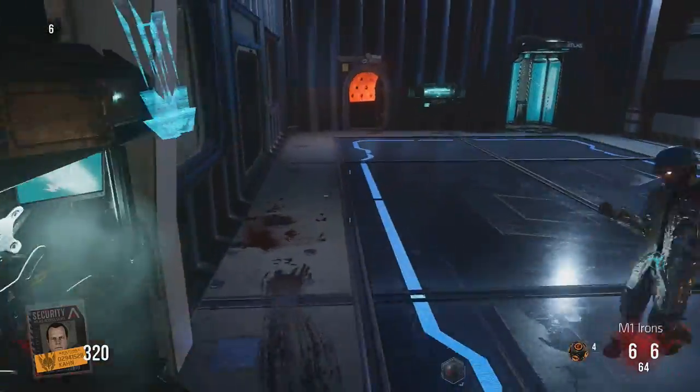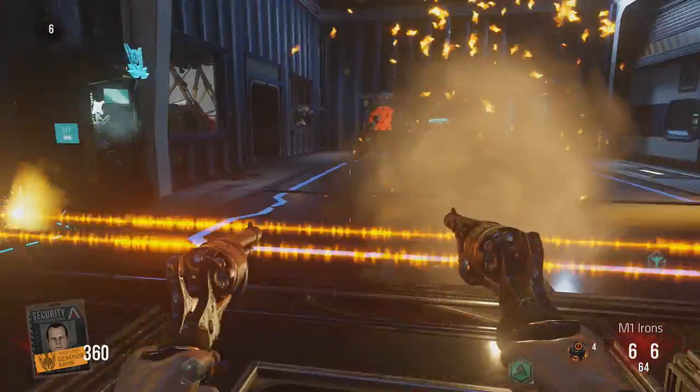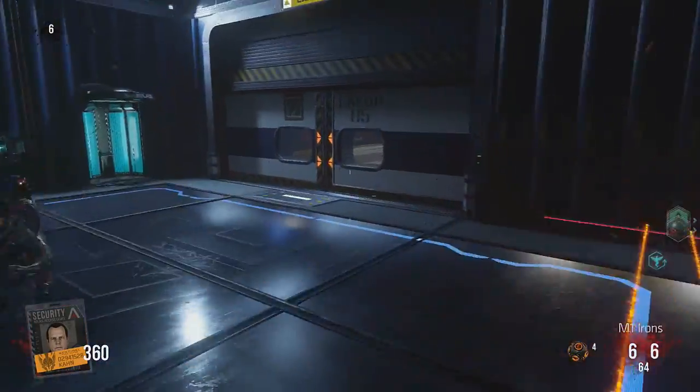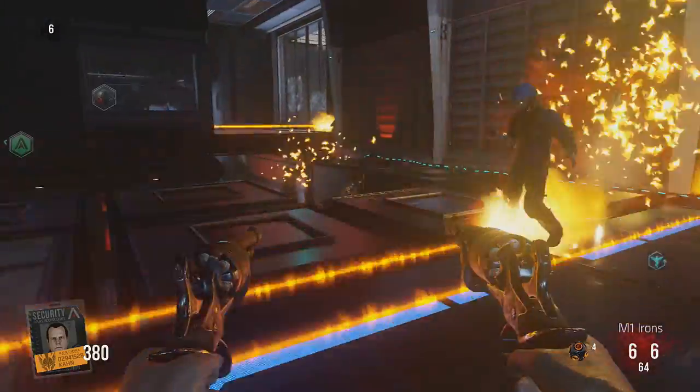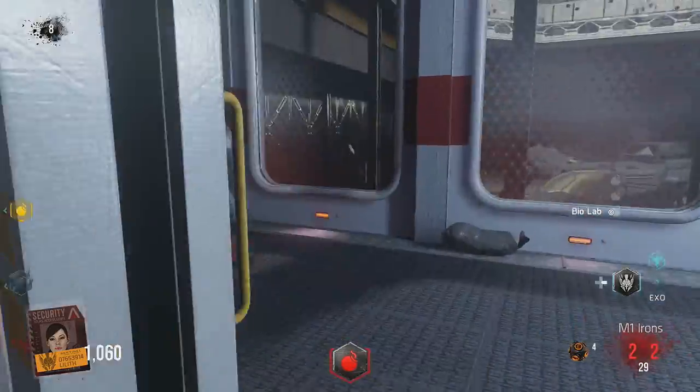All you have to do is hop back and forth over it and the zombies are pretty stupid — they'll just keep walking and that'll be the end of their lives. So this is a pretty basic trap but it's worth mentioning. Next trap.